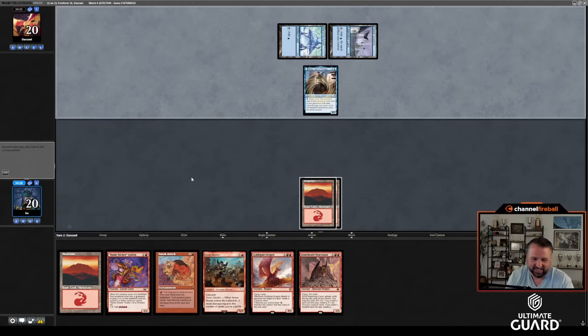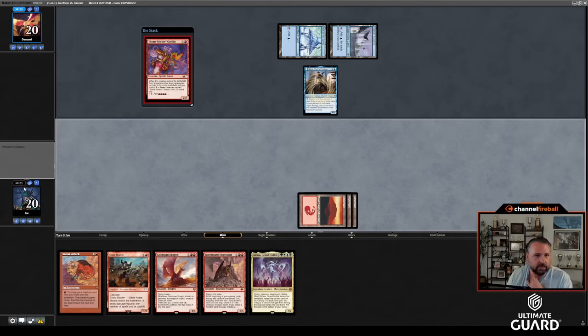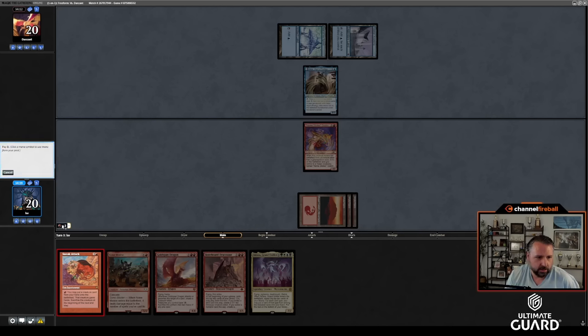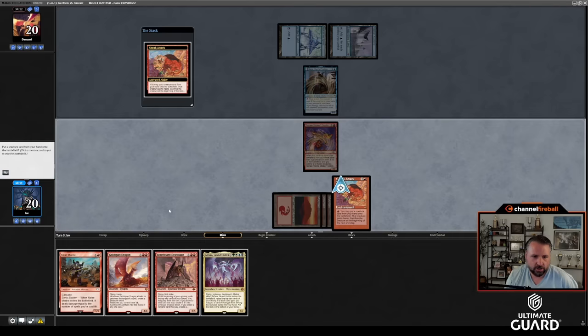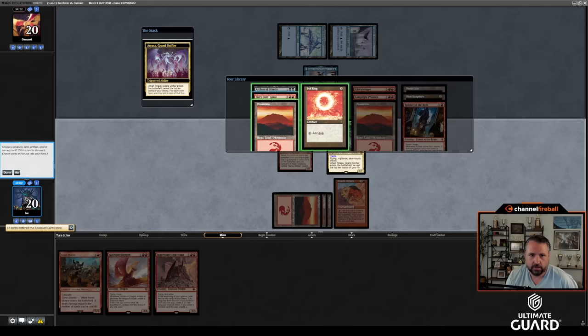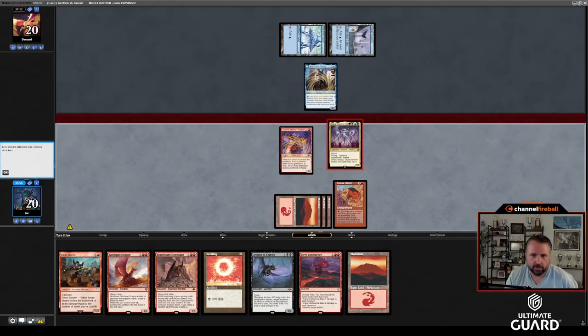Dan has Student Warfare in his deck — it's ridiculous. Five mana: okay, it's got to be Sneak Attack. Sneaking in something is going to be really good here. Let's sneak in Atroxa while we've got it. I get creature, land, artifact, and sorcery. Artifact means Sol Ring, then Mountain, Archon, and Fiery Confluence — that looks great. Hit for seven. Next turn if Sneak lives we've got it all; if Sneak doesn't live we kind of still have it all.